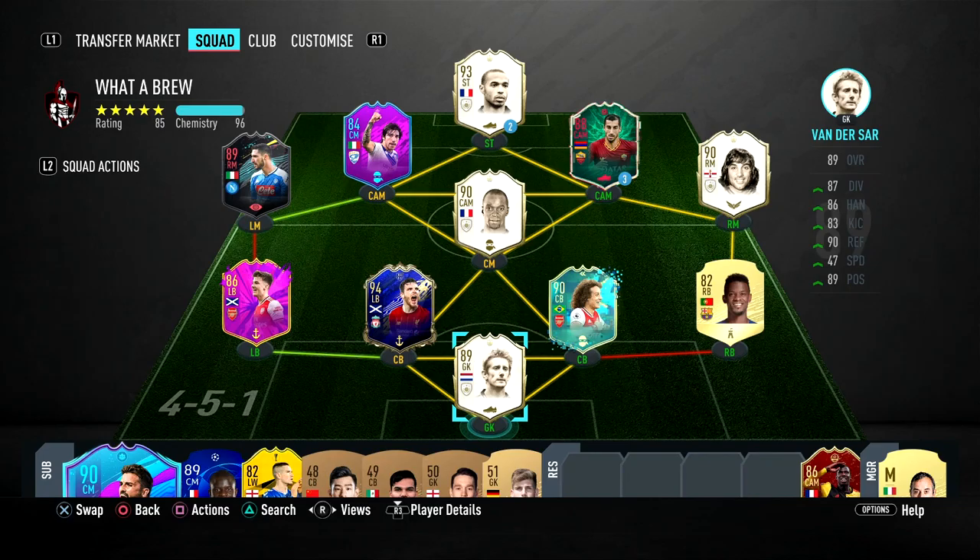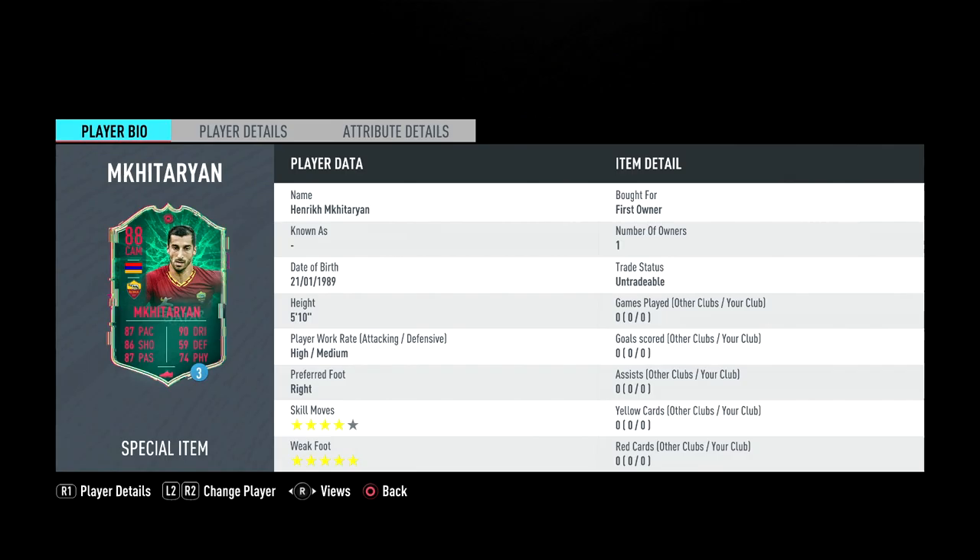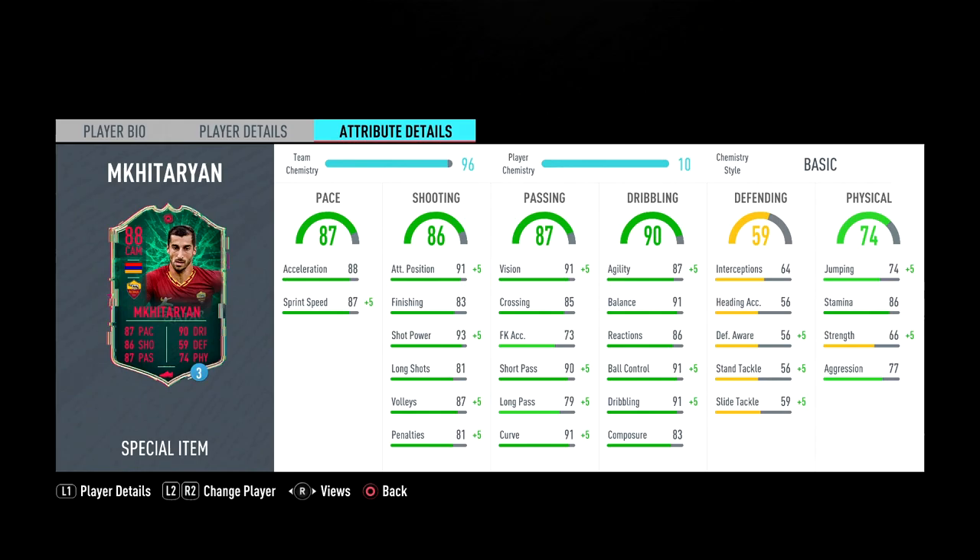Welcome back to another video. Today the new Shapeshifters have just released and one of the players from the SBCs is Mkhitaryan. EA gave a loan version of him — he's 5'10", high/medium work rates, right footed, 4-star skills, 5-star weak foot. Straightaway looking at his card, it looks like it's going to be a great card.